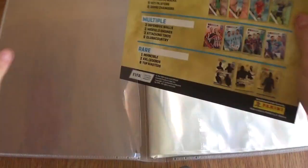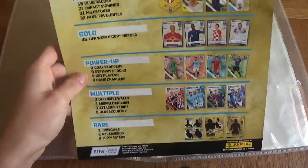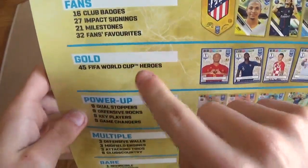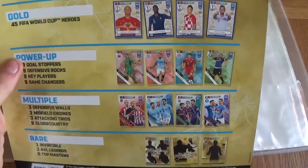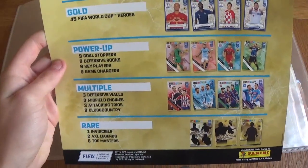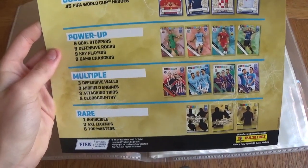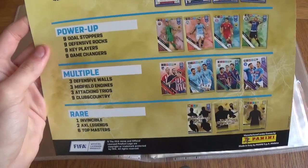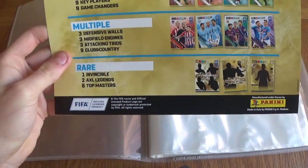In the booklet we've got 204 special cards and 192 base cards. In the fans we've got club badges, impact signings, milestones, and fans favourites. In the gold we've got FIFA World Cup Heroes — a nice FIFA World Cup design on them. In the power-ups we've got goal stoppers, defensive rocks, key players, and game changers, 9 of each. We've got multiples which is 3 defensive walls, 3 midfield engines, 3 attacking trios, and 9 club and country cards. In the rare cards we've got one invincible — probably Messi or Ronaldo — 2 AXL Legends, and 6 Top Masters.